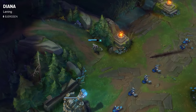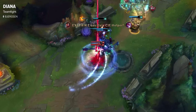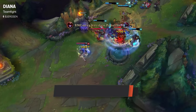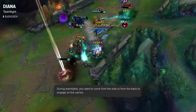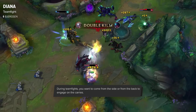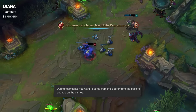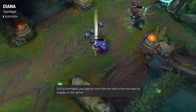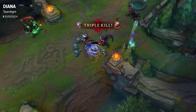Diana becomes really strong once you get some items. The most optimal way for Diana to start a team fight is either walking from the back on a flank or using your teleport to flank onto their carries. Diana doesn't do that well in a full frontal 5v5 fight — she really wants to come from the side or from the back, go onto one of the carries, do damage, and be a distraction using your Zhonya's. If you don't have the optimal team fight I recommend not going for one unless you get some hard engage from someone else; otherwise just split push and gain pressure on the sideline.